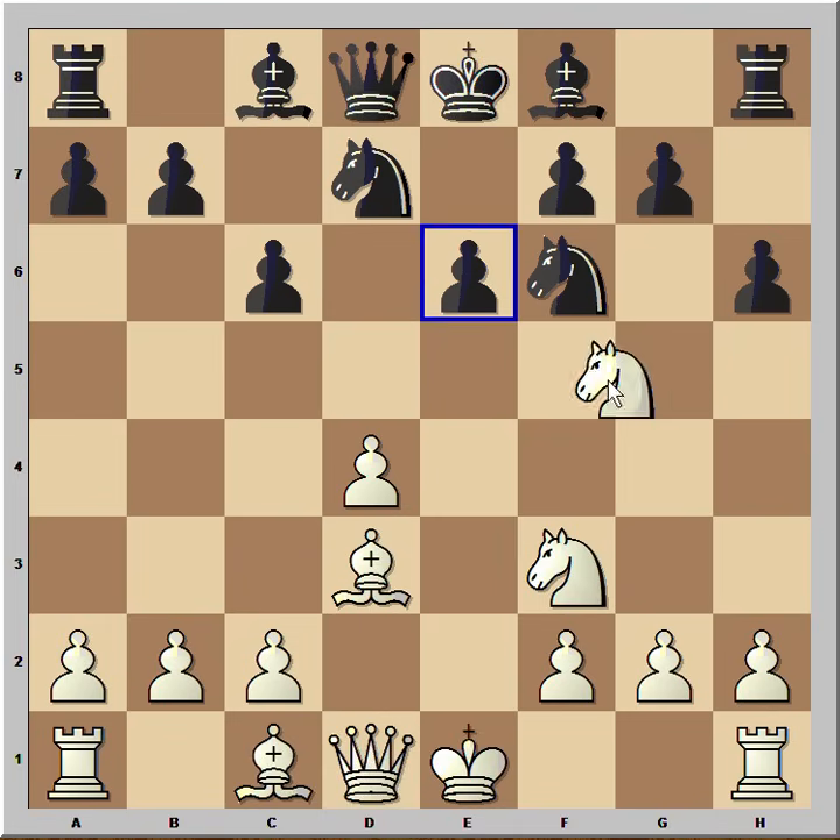The first thing that comes to mind is Knight to E4, but the strongest move is Knight takes on E6, because the Bishop will be able to land on G6. That's why H6 was bad.